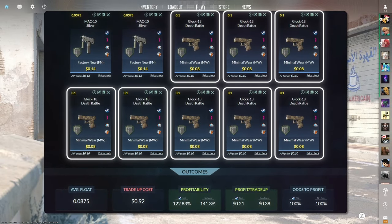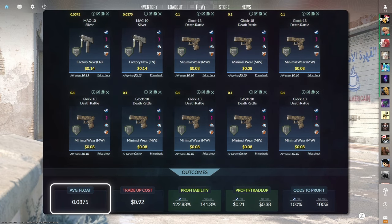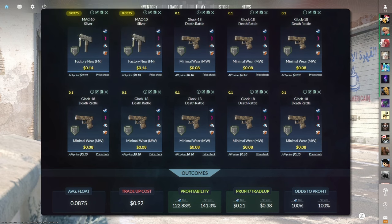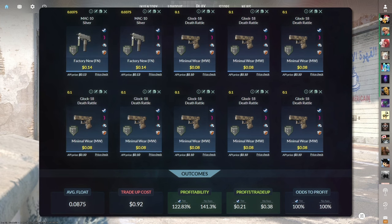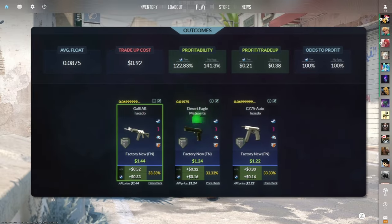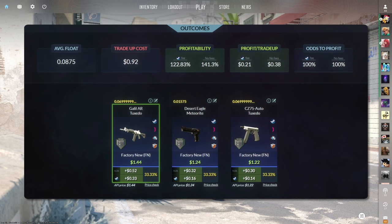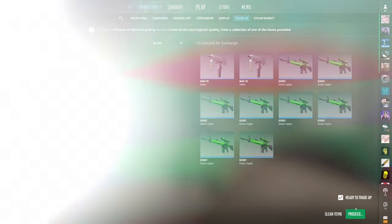Today's first trade-up consists of two Factory New and eight Minimal Wear Industrial Grade skins from the Bank collection, below a 0.0875 average float. Keep the Factory New skins below 0.0375 float and the Minimal Wear skins below 0.1 float. Get the Factory New skins for 14 cents or less and the Minimal Wear skins for 8 cents or less. This trade-up costs just under a dollar total and has 122.83% profitability after Steam fees, with a 100% chance to profit. The best outcome is the Factory New Galil Tuxedo at 33 cents of profit.